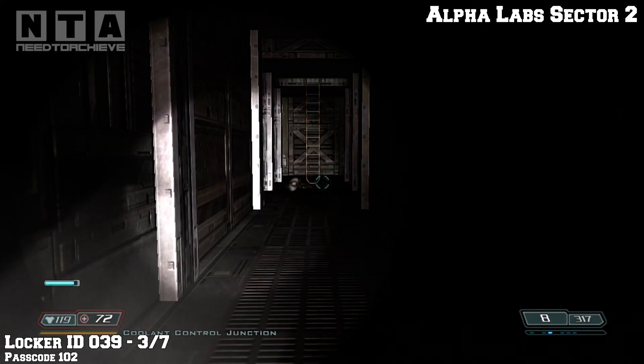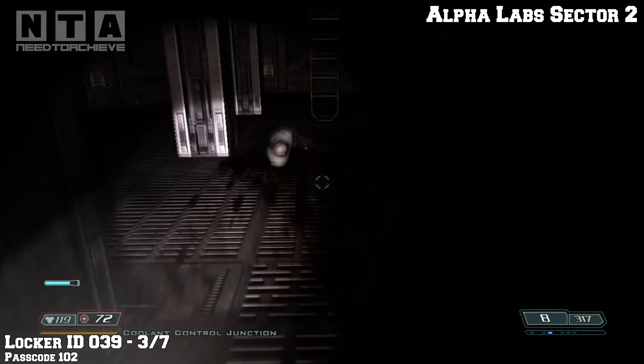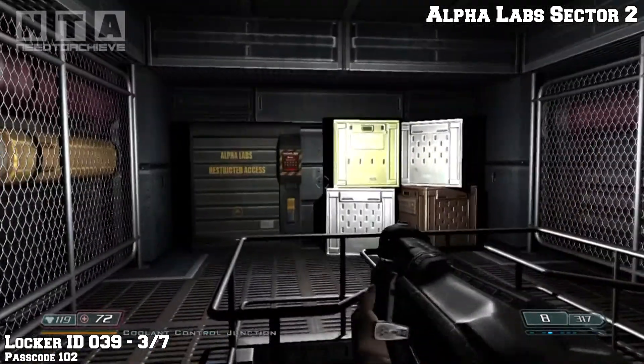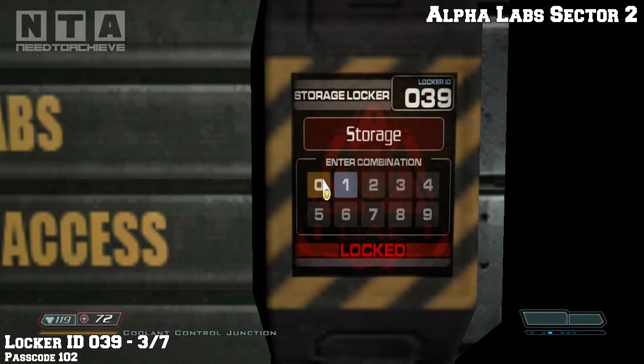Locker ID 039, this is number 3 of 7. Once a scientist walks you through the darkness, you will find this ladder right here. As soon as you climb the ladder, turn around and you'll find the locker. The password is 102.